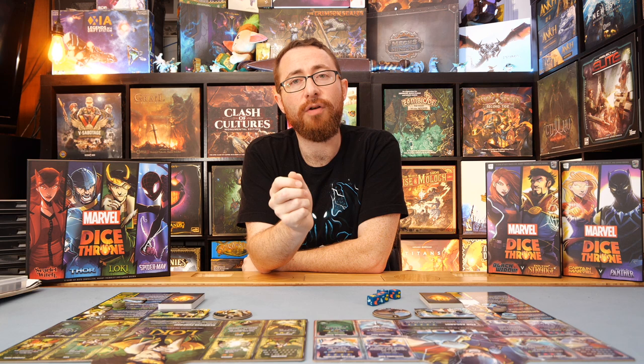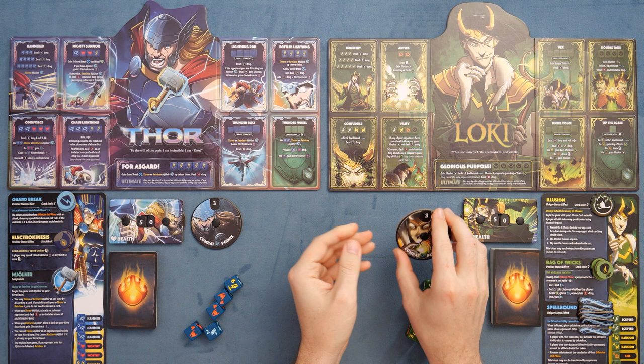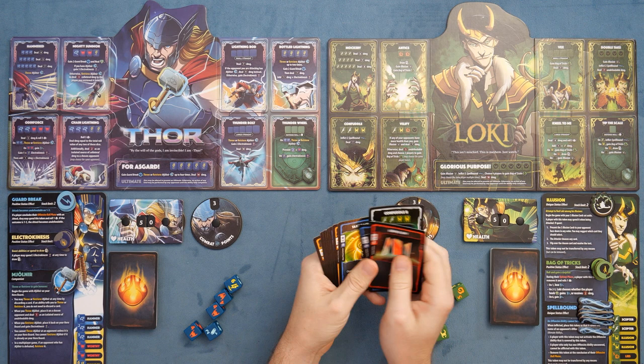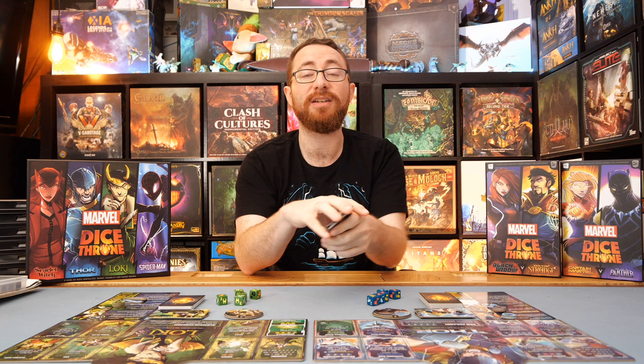That follows a specific turn structure. You go through upkeep first every single round. Upkeep involves gathering an extra combat point — an extra CT on your dial, rotating that — the first player in the first round will not get that, after that they go back and forth. In addition, you'll draw an extra card to your already existing hand of four cards you start the game with. These cards give you different abilities that will either modify dice, give you abilities, or sometimes there'll be upgrades for your tableau, where you can upgrade an ability and make it stronger. You spend combat points to play these cards — that's the upkeep phase: getting combat points and getting more cards.